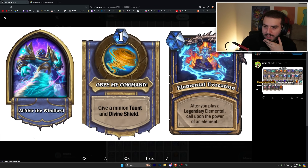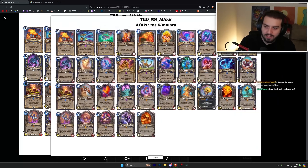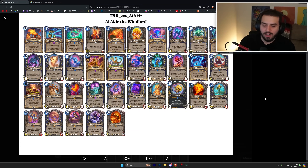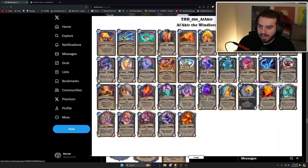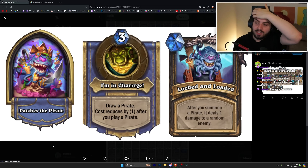Al'Akir is one mana — give a minion Taunt and Divine Shield. After you play a legendary elemental, call upon the power of an element — I think that might be Kalimos's thing. I don't know if this one's going to be good either, the elemental ones are kind of lame. Patches is draw a pirate for three mana with the cost reducing by one after you play a pirate — I'm pretty sure that was the old battlegrounds hero power.